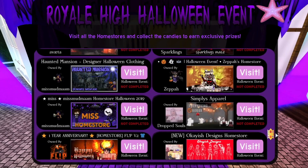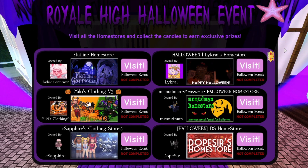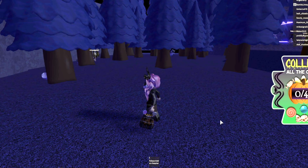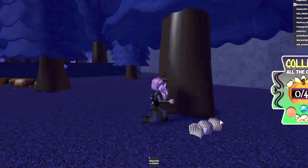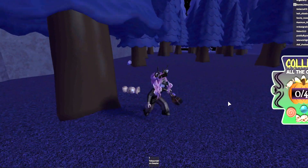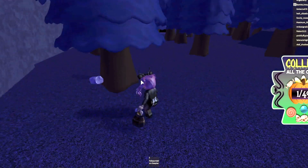We're starting with Muglo's home store, which is Flatline. We have 49 candies to collect from here. There is one right as we spawn next to this tree, so let's get that one. Then right next to this tree as well there's another candy.